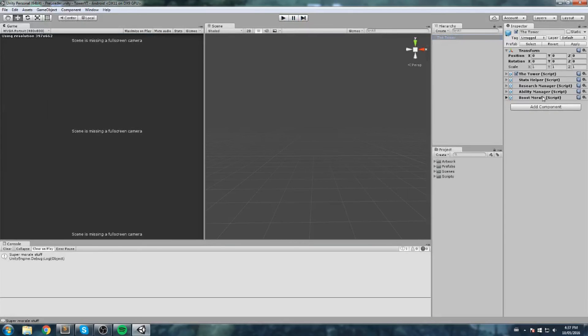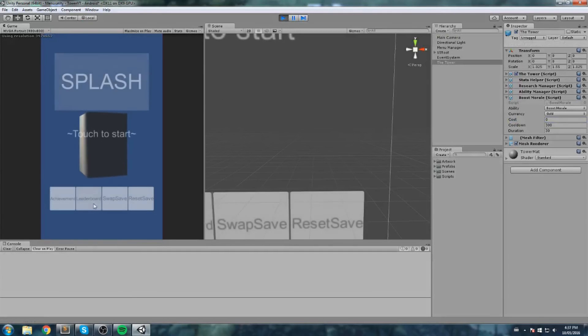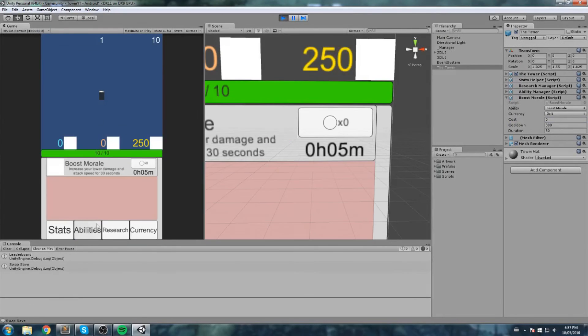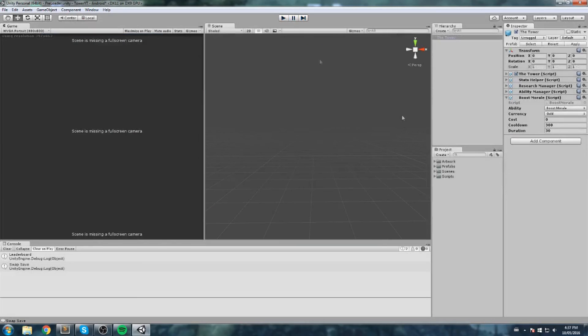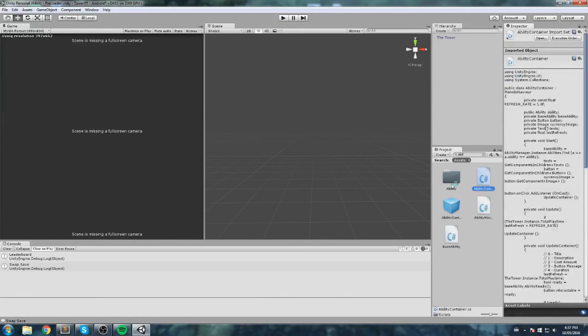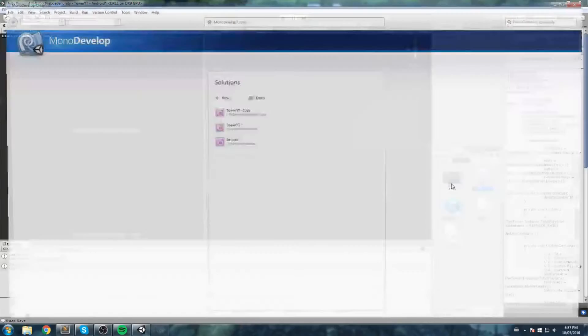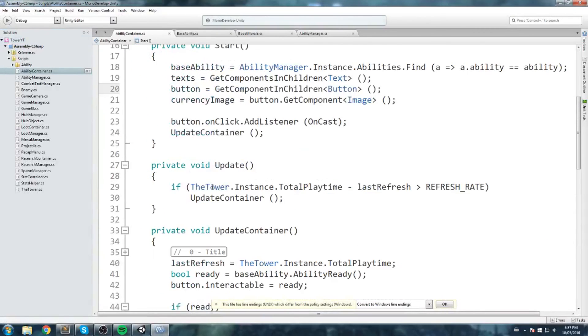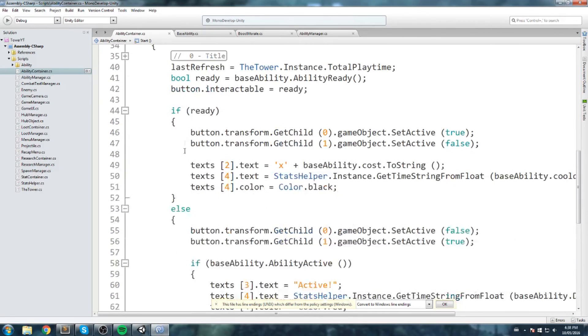The issue is, say Boost Morale actually has zero cost — I don't want to see 'times zero' because what's the purpose of that? So we're going to modify the ability container for every single ability to make sure that if we don't have any cost, we don't show that inside the UI.